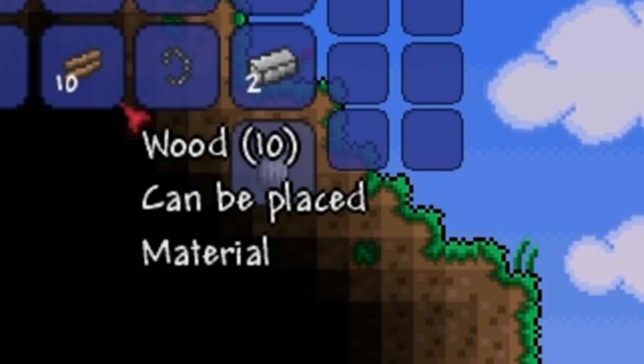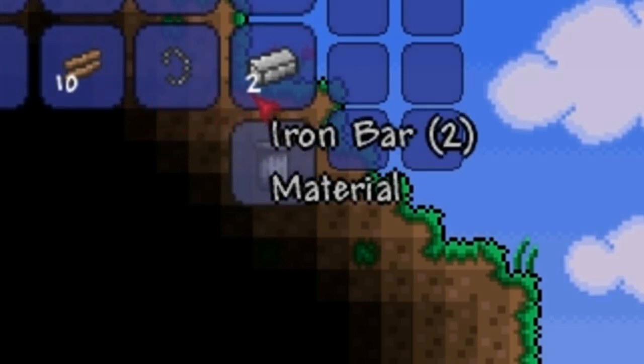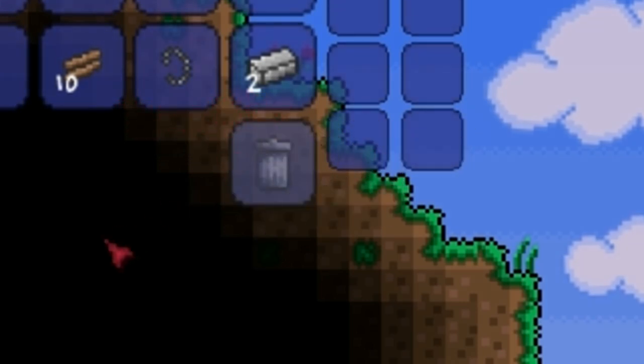To make the sawmill, you will need 10 wood, 2 iron bars, and an iron chain. You must also be stood at a crafting table.